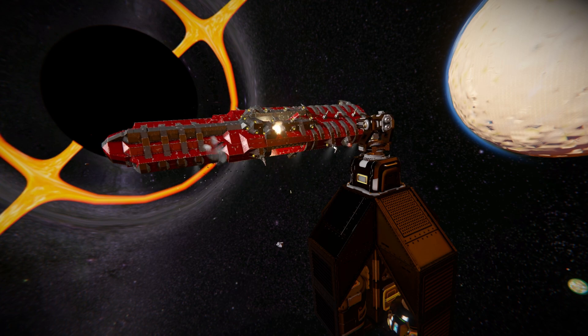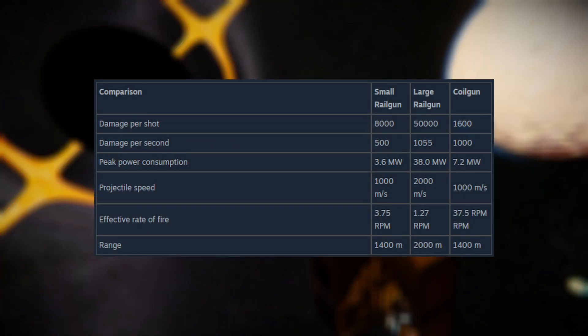The creator has made a lovely comparison sheet covering the small rail gun, large rail gun, and coil gun. Damage per shot: the coil gun does 1,600 - a lot less than the small rail gun at 8,000 or the large rail gun at 50,000. However, damage per second is much closer to the large rail gun: coil gun does 1,000, large rail gun does 1,055, and a single small rail gun only does 500. Power consumption: 7.2 megawatts for the coil gun, 38 for the large, and 3.6 for the small. Projectile speed is the same as the small rail gun at 1,000 meters per second. Rate of fire is very different: coil gun at 37.5 rounds per minute, large at 1.2, and small rail gun at 3.75.